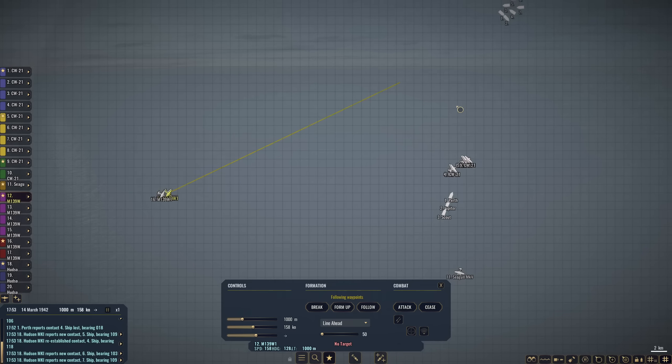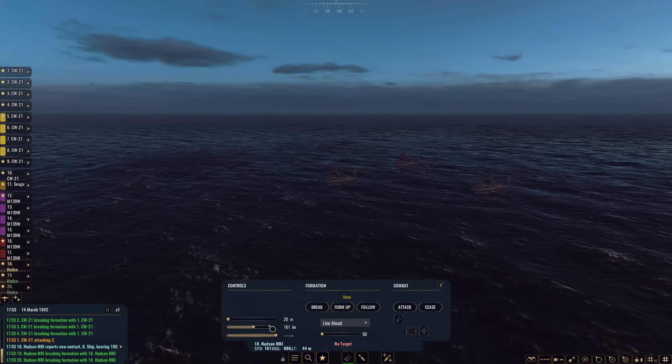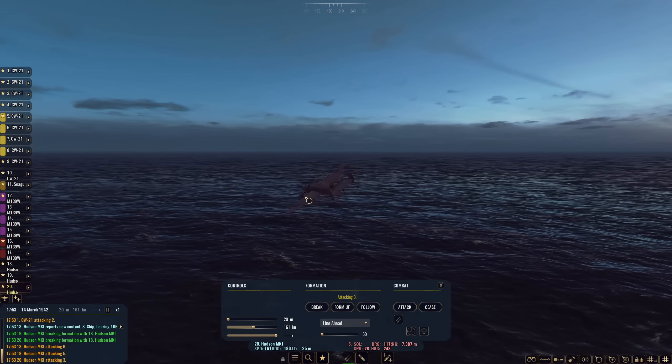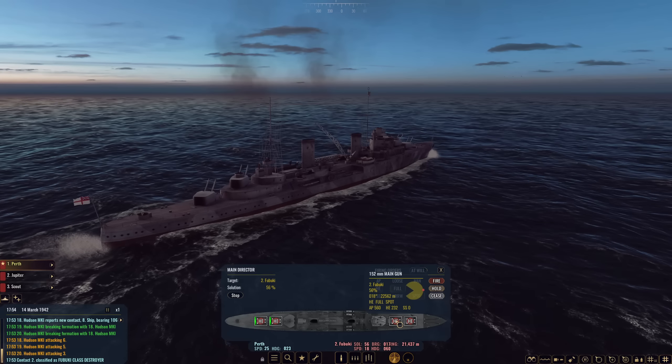Let's accelerate here. Our M139s need to close in as well. I'm going to have our CW-21s begin strafing. Our Hudsons are coming in — we'll bomb targets three, five, and six with these Hudsons. They're going to break formation: one bombs six, one bombs five, and one bombs three. Go get them.